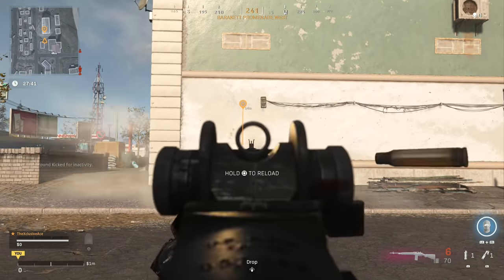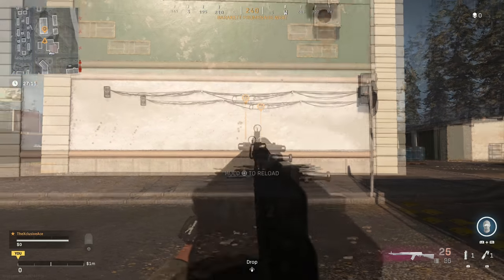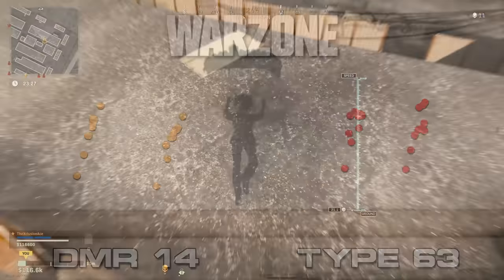Another really important factor is the amount of recoil. Looking at 10-shot recoil plots — since with semi-autos that's about as many shots as you'd ever fire in a gunfight — both have pretty much the same total magnitude of recoil. However, the DMR-14 keeps a nice straight line upwards with a slight lean to the right, whereas the Type 63 also kicks upward with a slight lean right but has more side-to-side bounce. For really long-range fights you may struggle more with the Type 63, and I'd give the edge to the DMR-14 in this area.